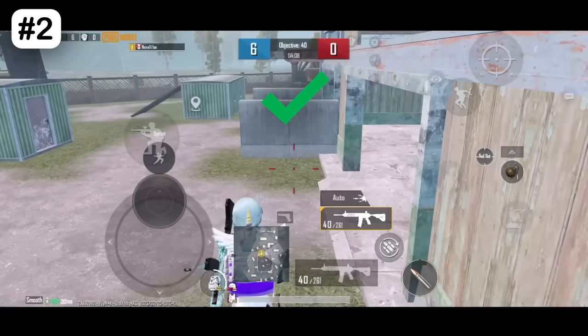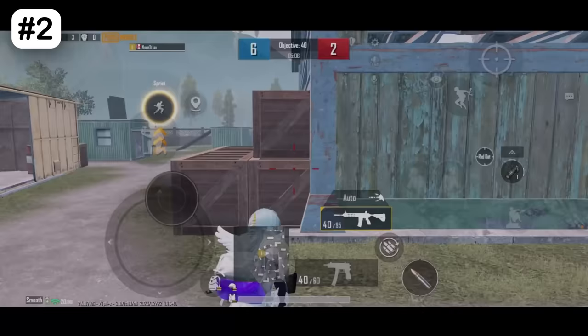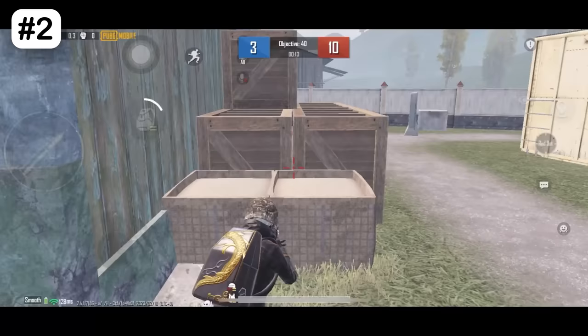How did I do it? Press the jump button first, then pull your joystick forward. You will have the high ground advantage, which increases the headshot rate and helps you dodge bullets easily. You can also go up and down like this and make your enemies record you.